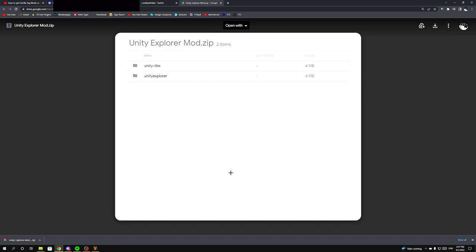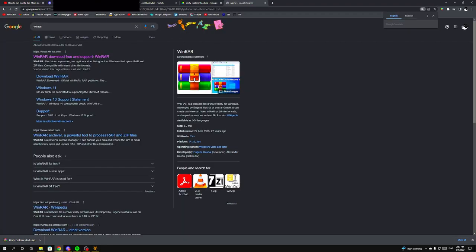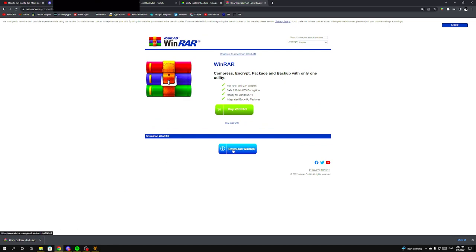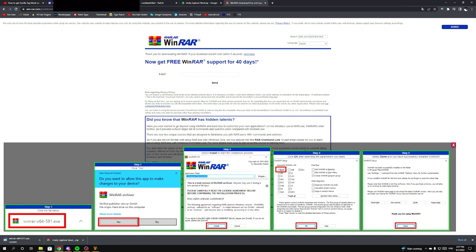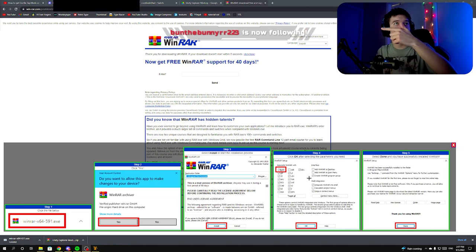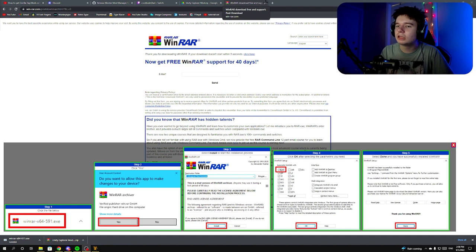After downloading, go to your downloads folder and you'll see the zip package. If you don't have WinRAR or 7-Zip, you'll want to download one — I prefer WinRAR. Just search up 'WinRAR,' click download, it's completely free. Then click download again, run the installer, click yes, agree, install, okay, done — easy. After installing, go to your downloads folder and double-click on the Unity Explorer mod zip.